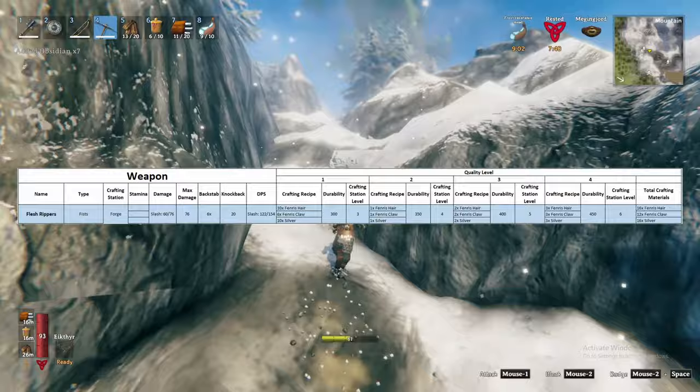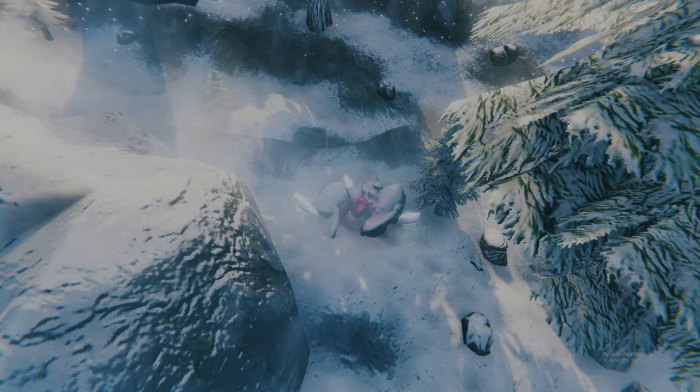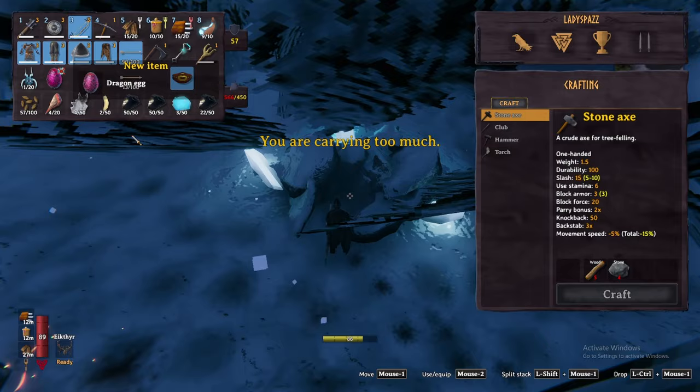To summon the boss Moder, you will first need to find their runestone to highlight their location on your map. These are usually found inside ruined structures across the overworld or less frequently within frost caves. Remember those glowing pink orbs protected by drakes? Those are dragon eggs. After you have her location, you will need to collect three of these eggs to summon Moder. These cannot be transported through portals and each egg weighs 200 weight, so you'll either need a friend or make a couple trips.